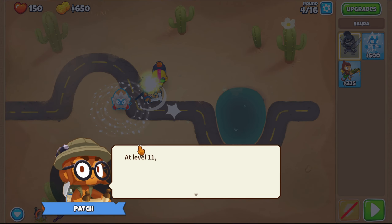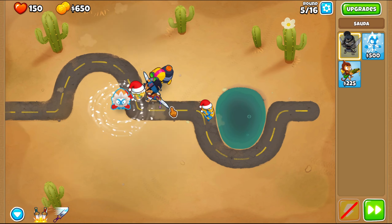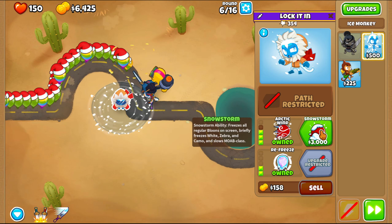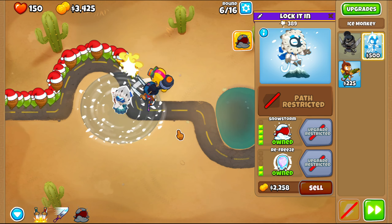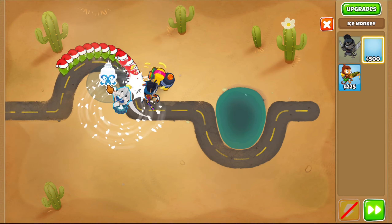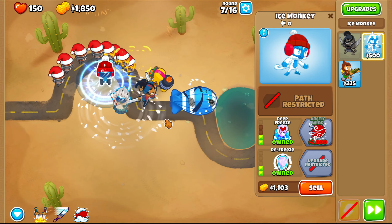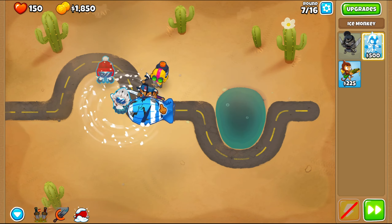And now we got the charge. And now we wait here. Get the snowstorm as well there — help out with the freeze. All right, we're just gonna get another freeze here too. We're gonna use our sword charge here. Do our freeze.